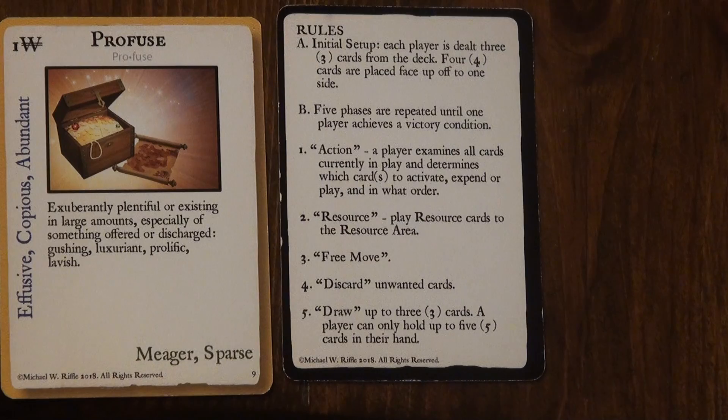Next, we have a resource phase. You play resource cards from the hand to the resource area. Once played to the resource area, resource cards can then be used to supply characters in the next action phase. Some resource cards might contain a special action, and these can only be played while in the player's hand. Once used, a player cannot change the decision, and we've discussed this in a separate video.